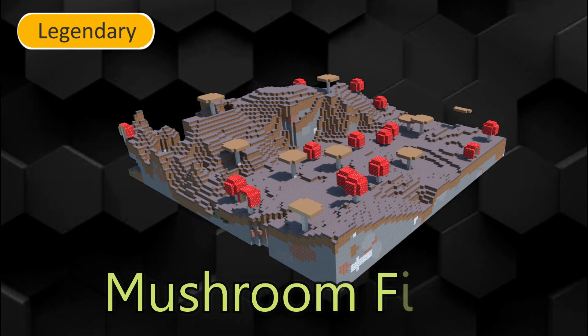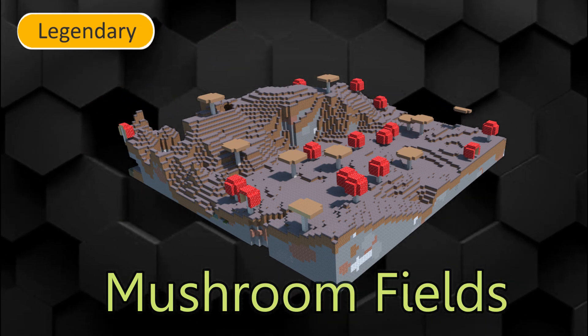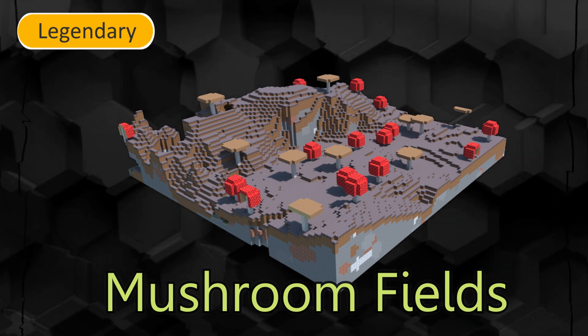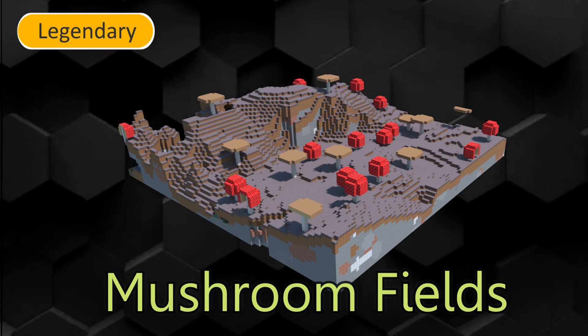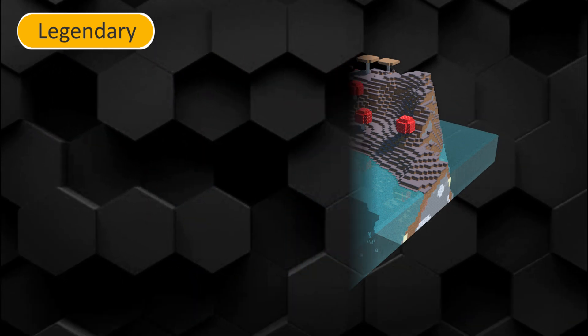The Mushroom Fields is a very rare biome which can only generate in oceans. It is the only place where mycelium spawns. Only mooshrooms can spawn here. The grass is vibrant green. The island needs a lot of work to look good, and it also generates a shore at the edges.